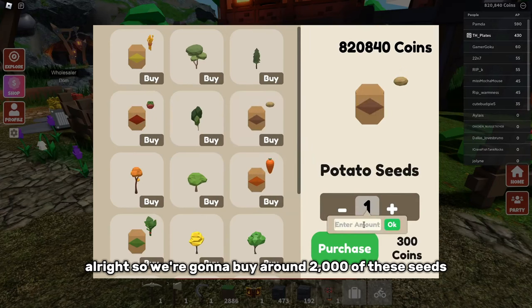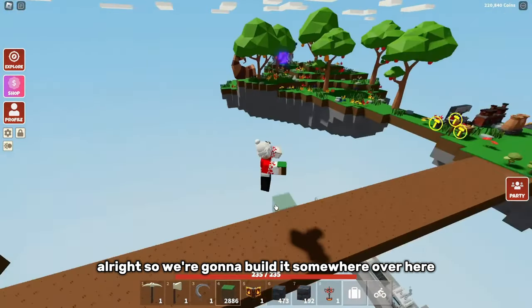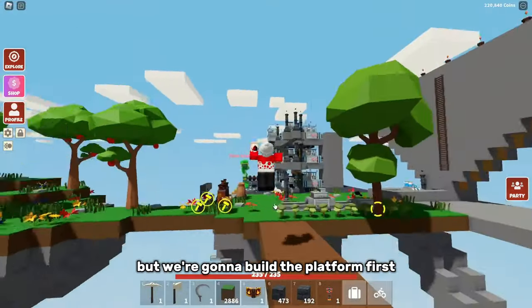We're going to buy around 2,000 of these seeds, but it's 600,000 coins gone. We're going to build it somewhere over here, but we've got to build the platform first.